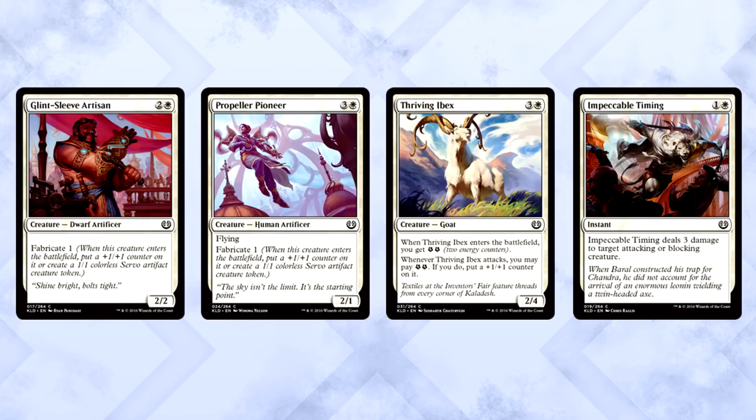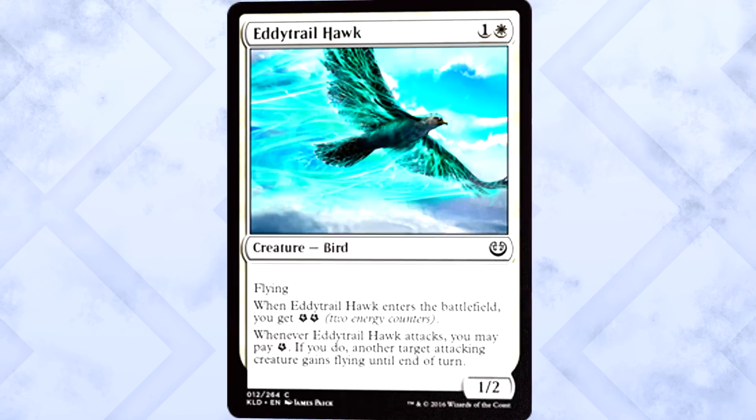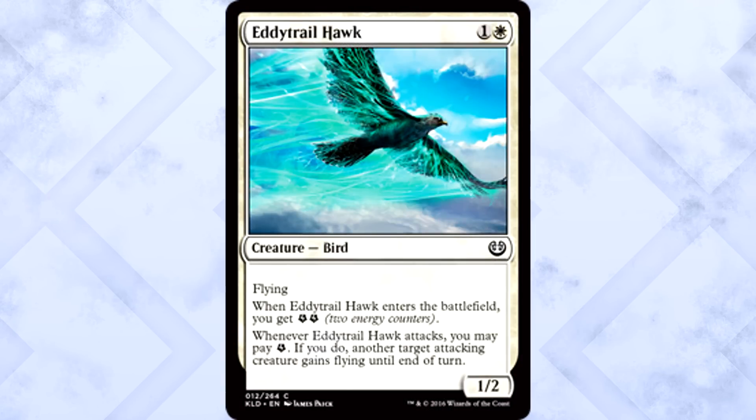Glint-Sleeve Artisan is great, Propeller Pioneer is quite strong, so is Thriving Ibex, and Impeccable Timing is removal. There are so many decent white commons. So instead of picking one of them, I'm going to talk about a card that a lot of players are underestimating: Eddytrail Hawk. As you may have learned last weekend, flyers are key to winning in this format. Kaladesh is designed for ground battle — so many boards are going to be gummed up and complicated. Eddytrail Hawk lets you fly right over the craziness. It has the same value as some of the other commons I previously mentioned. It's a great card.